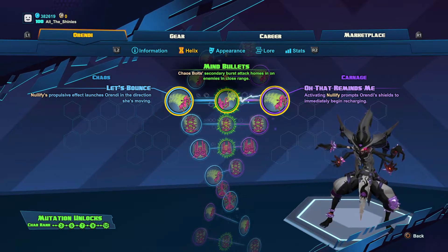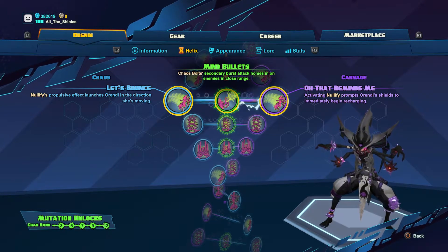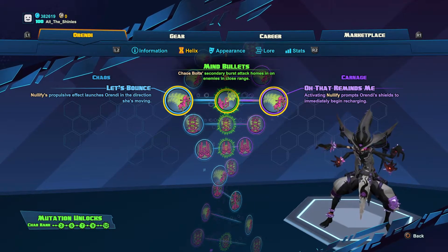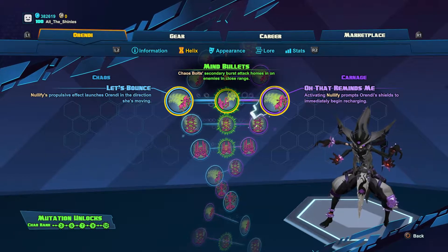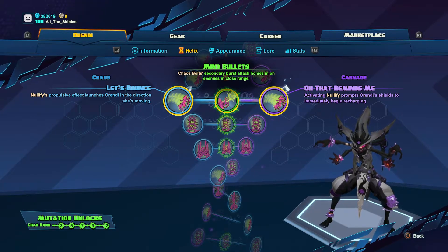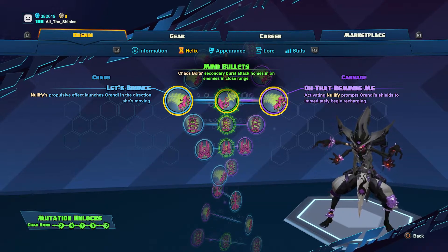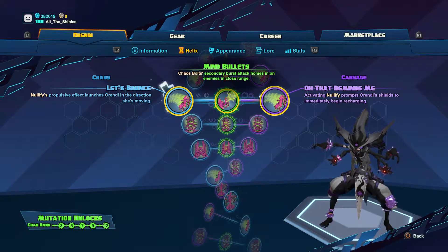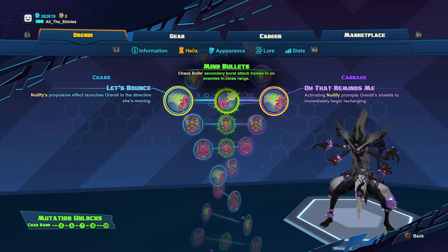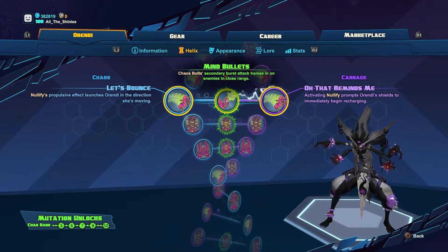Level three we're going to the left with Let's Bounce. That's going to shoot Orendi in the direction she's moving when she uses Nullify, rather than straight back like it normally does. This is great for being really aggressive and making your movements unpredictable, and it's really good for dropping the Nullify trail of fire damage on the enemy. Otherwise if you just shoot straight back you can't really do it, but shooting straight through somebody makes it really easy to drop that trail of flame onto them.